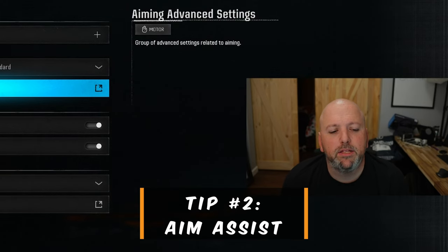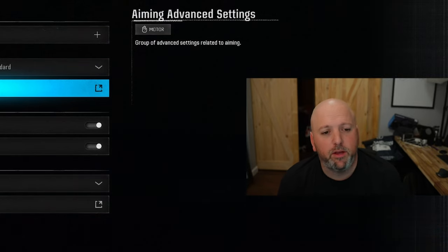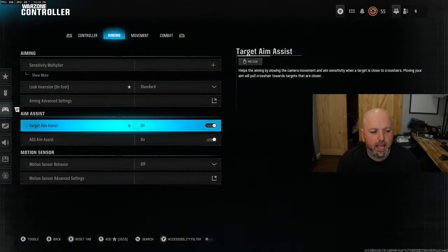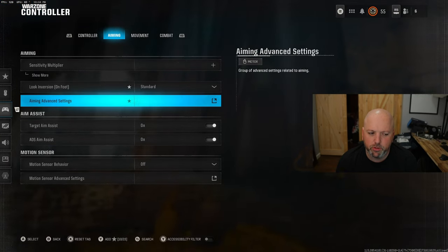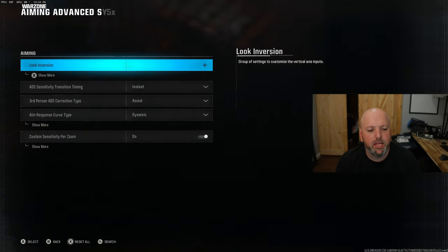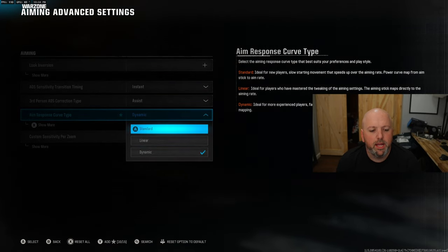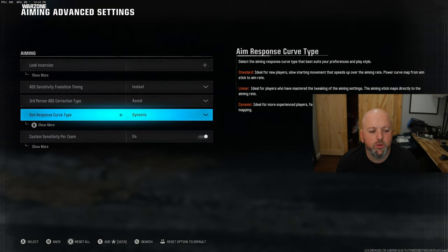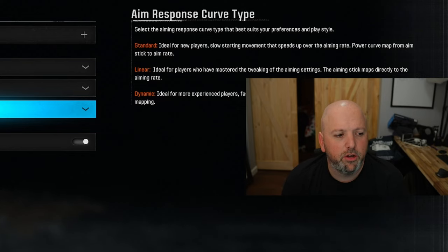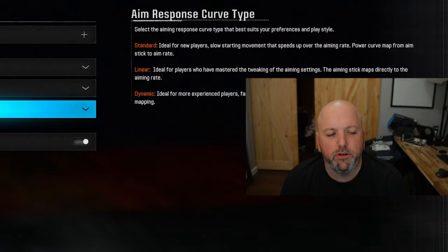Tip number two: aim assist. We just want to make sure the thing is on. Target aim assist — on. ADS aim assist — on. That covers campaign and zombies too, so let's make sure those are turned on. Then go to aiming advanced settings. They changed this to standard when you load into Warzone 4, but it should be dynamic. Dynamic is going to be the best aim assist setting you can use on controller. Sorry mouse and keyboard players — for controller players, make sure this is set to dynamic, not standard.